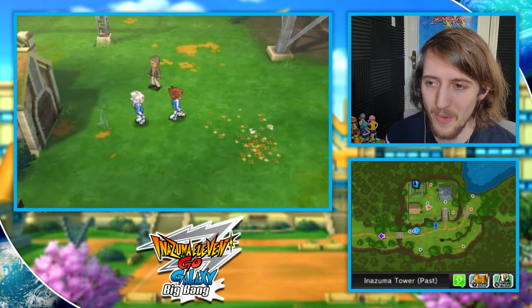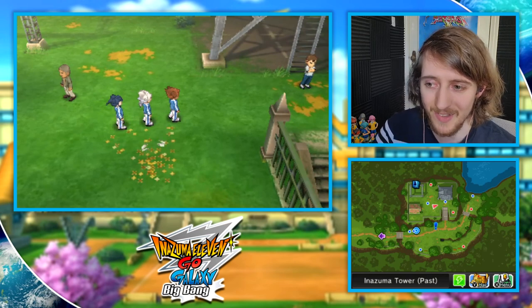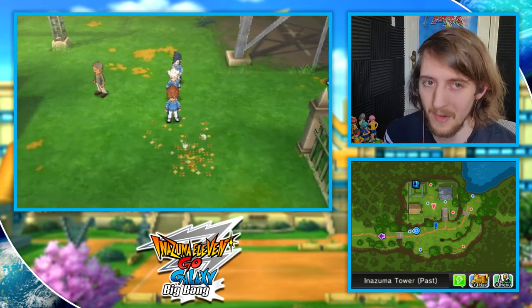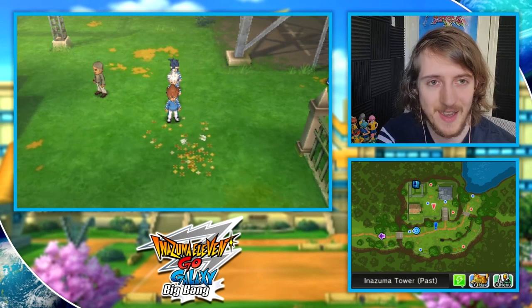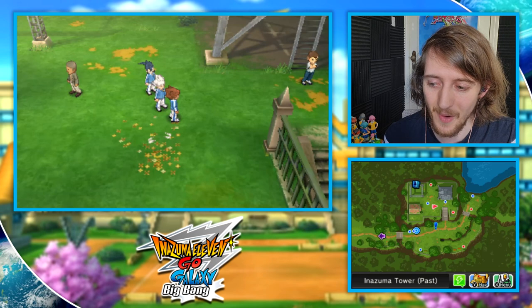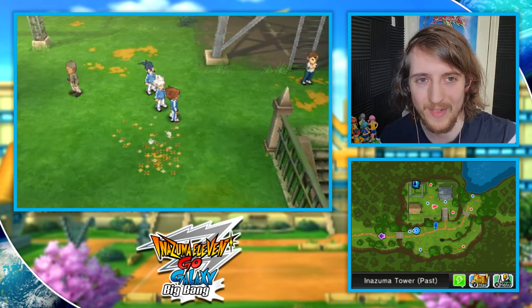We have now opened all of the gold and silver chests in Inazuma 11 Go Galaxy. I need to go and do this all over again in Supernova, but here in the Big Bang recording, that's it! Get yourself those keys to the chest — I'll give you the keys to the kingdom and you can have all the items in the world. Toodle pip, have fun with all those items!